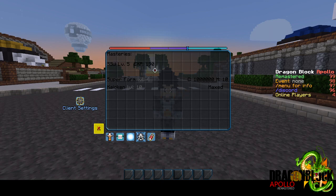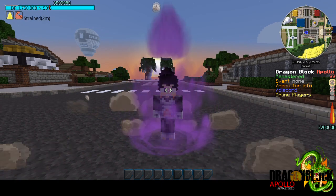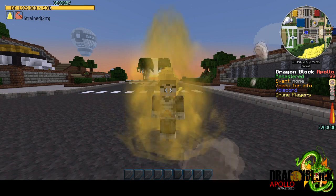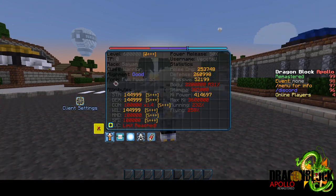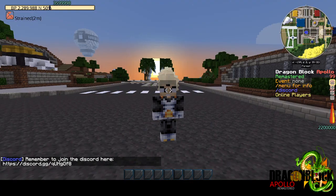Mastery is how Apollo is propelling the base Dragon Block C forms into our new and improved system that integrates every form we make into its own unique unlock and scaling progression. Mastery levels are entirely optional and are gained through challenger farming and kits. It is not required to level up your mastery to finish the main storyline, but it makes it much easier to progress.